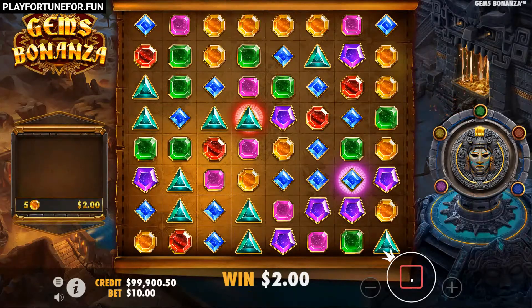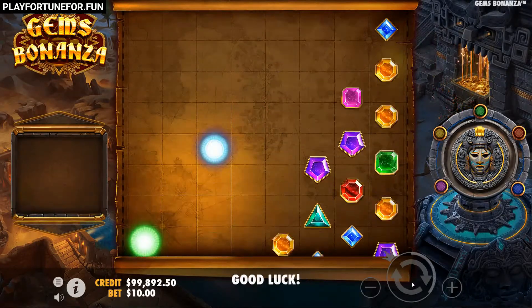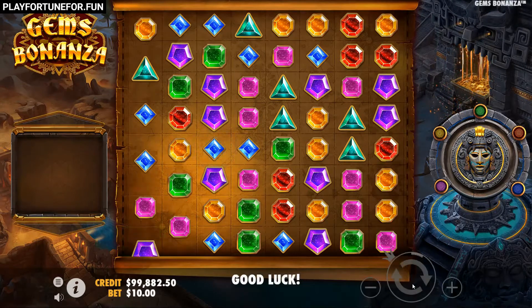If you hit several colors in one spin, they will be activated one after the other: nuclear, wild gem, squares, colossal, and lucky wild.